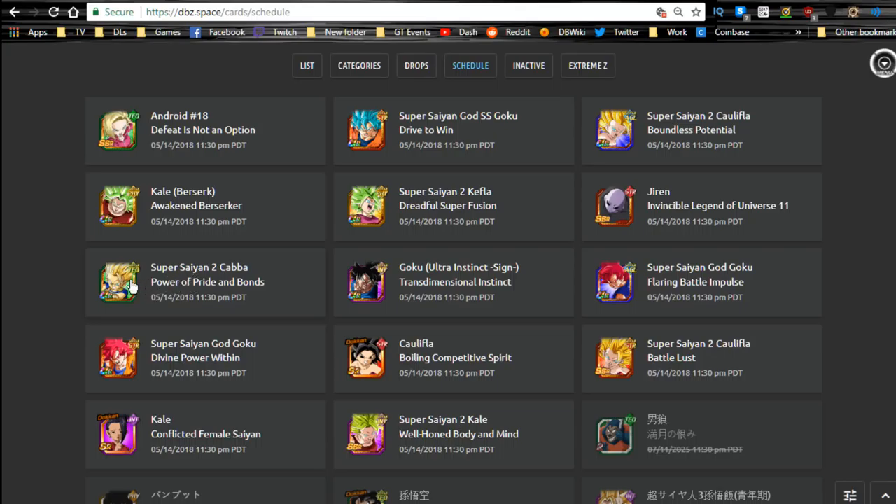Most of the other cards here — Android 18 will be farmable in the future, so I don't really see anyone using Elder Kais on her. The Super Saiyan God Goku card is semi-farmable, same with the agility one. Jiren will be fully farmable. Do not — and this is the whole point of this video — do not increase Jiren's Super Attack with Elder Kais. Just wait. He will have a free-to-play card, and Ultra Instinct Goku and Caulifla will as well.